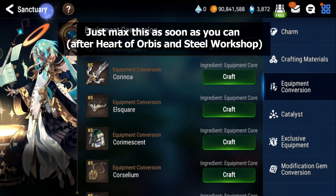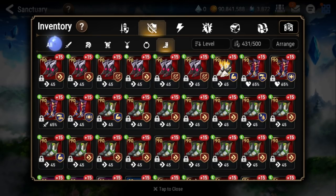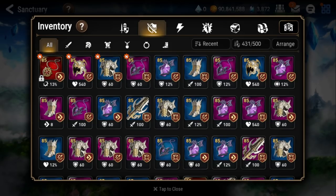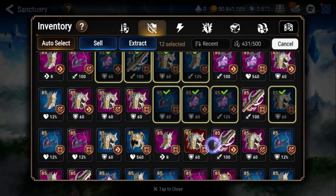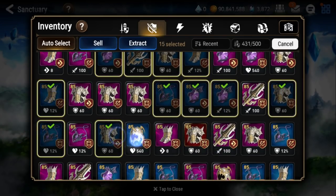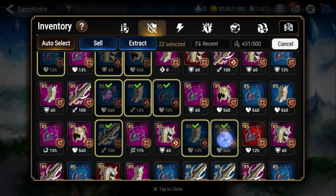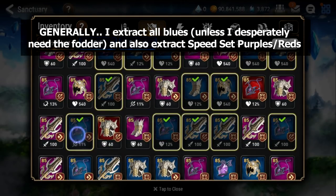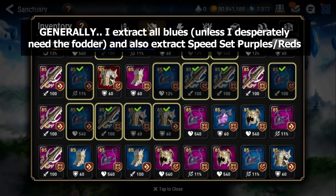Now the best way to get these cores is going to be through hunts. What I usually end up doing is I'll end up usually just extracting all the blues. Now you don't have to extract every single one — you can use them as fodder as well. But in general, this is what I do. For speed set and for immunity set, just the sets that you find that you need the most of. Even purples I may end up extracting.